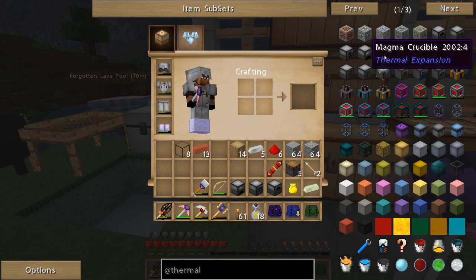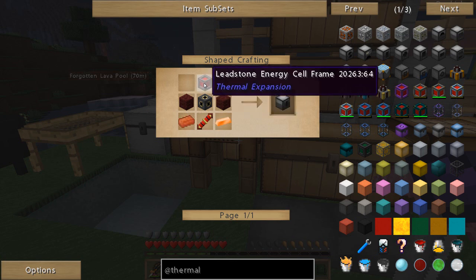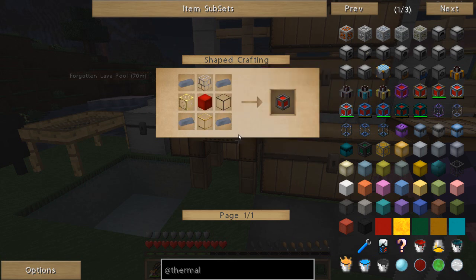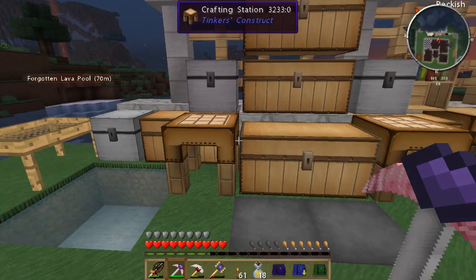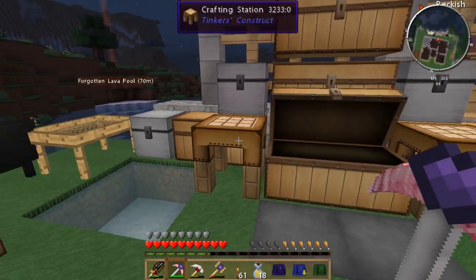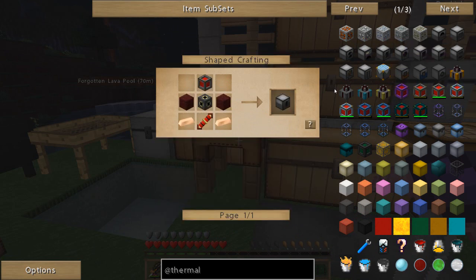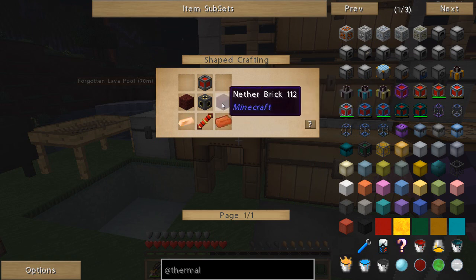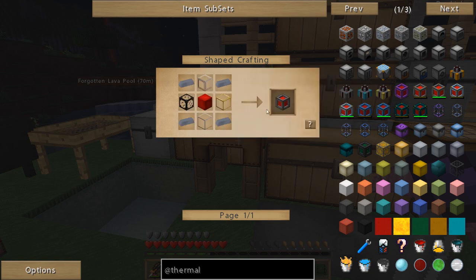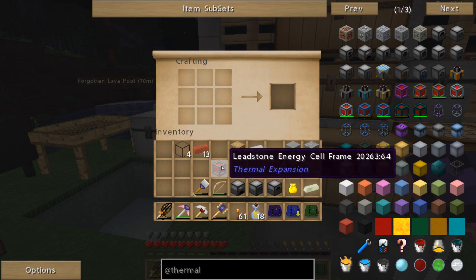I do want to go ahead and skip the magma crucible for the moment - actually, no, I need that. Leadstone energy cell - wow, you're killing me here. We need four lead, and nine redstone to make a block of redstone. We'll need another machine frame. But first, let's get this one made - leadstone energy cell frame. I got some netherrack - eight pieces, that should be enough for two nether bricks.